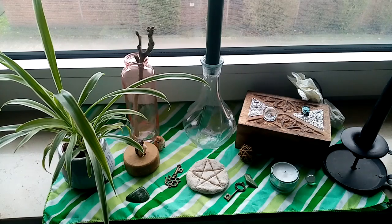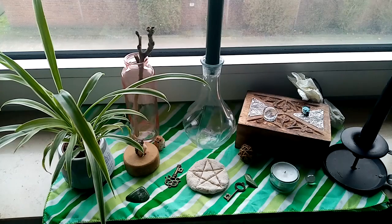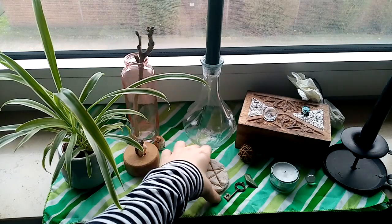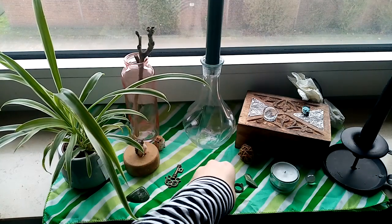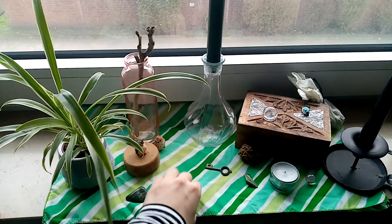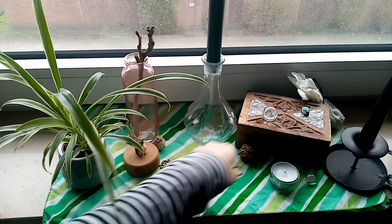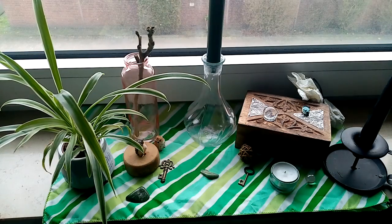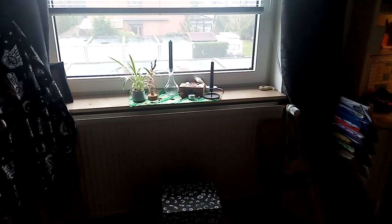So this is basically it. Now I'm done. You can tell it doesn't right away look like an altar, more like a decorative space. Of course, if your parents are suspicious, you can take anything like this out of it and just arrange the things a little bit differently. Like this or anything else — and then you can't really tell that it's not just a window decoration.